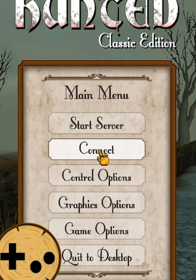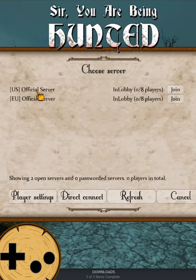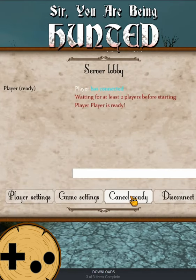Then all you have to do to connect to a server is click the connect button. Either select the official UK or US servers, or any other available servers at the time. Customize your player if you wish, and then click the ready button. Once everybody's ready, the game admin can start the server.